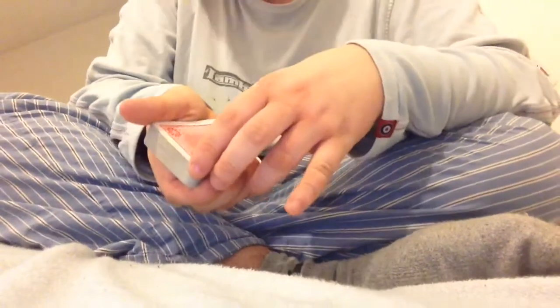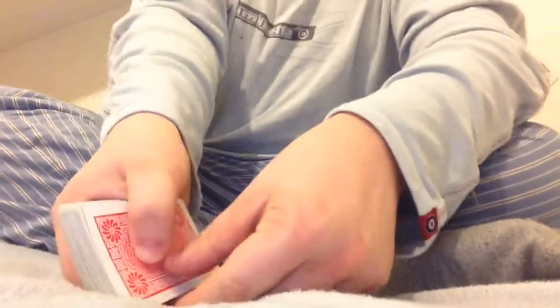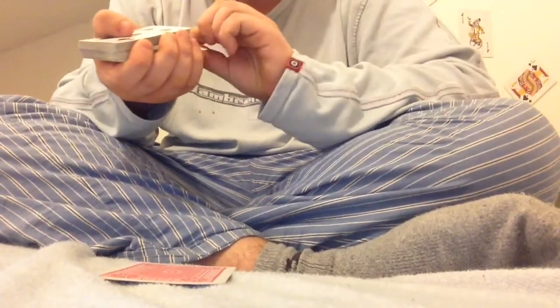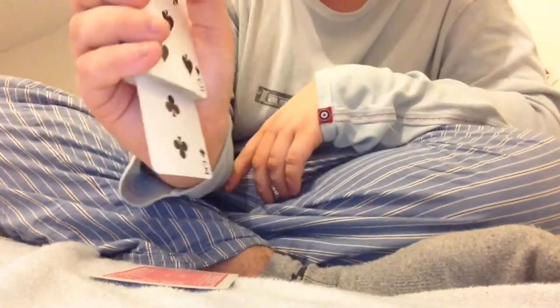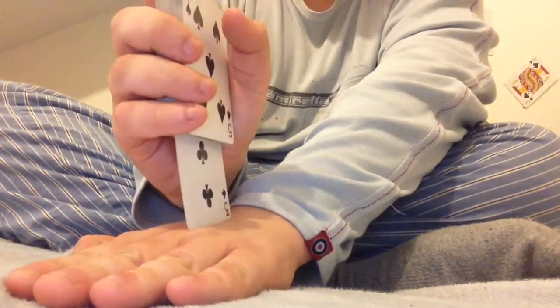Even if I do this one as well, they're actually normal cards, still always. Even if I take the Jack of Clubs again — watch this — I'm going to place the Jack of Clubs on the deck, then I'm going to look inside the middle of the deck. I found the Three of Clubs, made the Three of Clubs go in the middle, and then the Jack of Clubs is in there. But watch this: if I place my hand on it, the Three of Clubs goes straight through my hand, and then it appears back inside the deck — the Jack of Clubs — and then the Three of Clubs appears here.